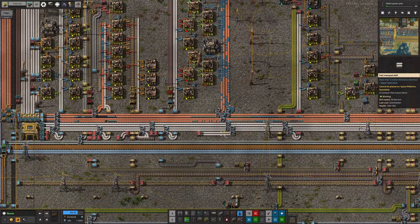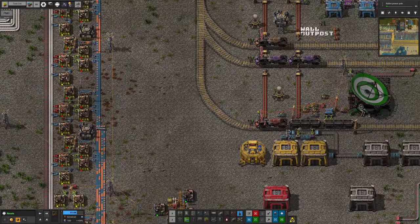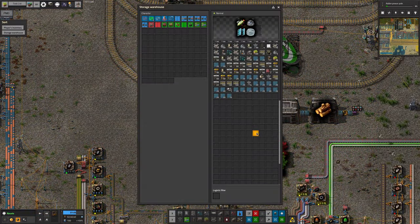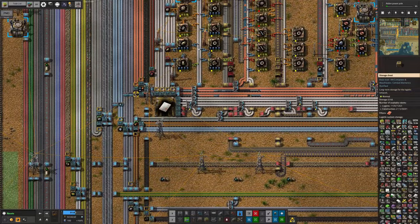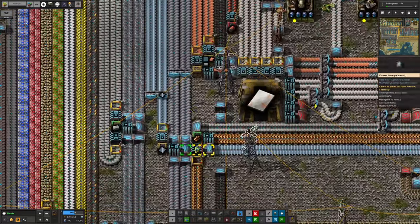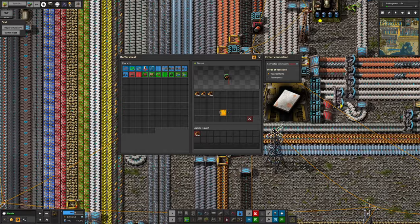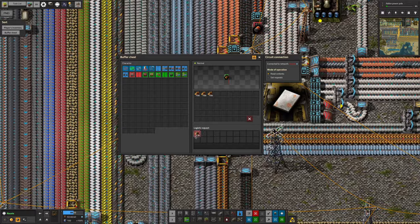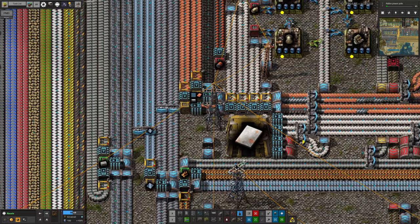Hopefully there's someone on the planet who can deal with it, otherwise we're going to be pulling up a lot of belts. The warehouses of shame haven't overflowed, so it's simply down to not having a proper filter on the chest. What we should actually be doing is using green buffer chests, where logistic bots can take stuff away if needed — we were trying to make poor man's buffer chests and it hasn't worked brilliantly.